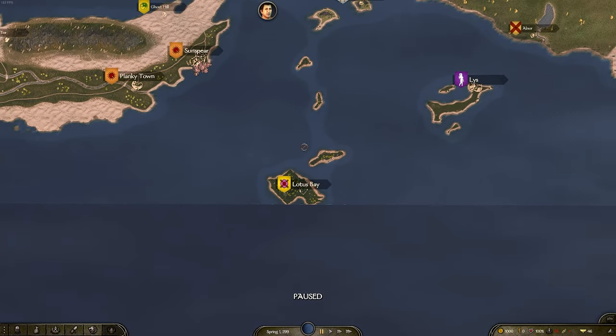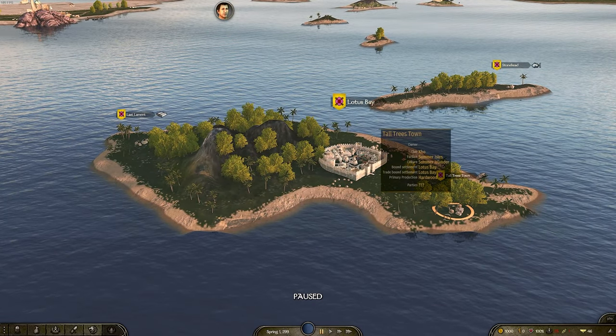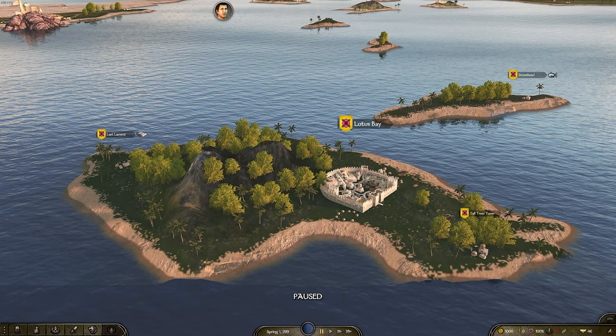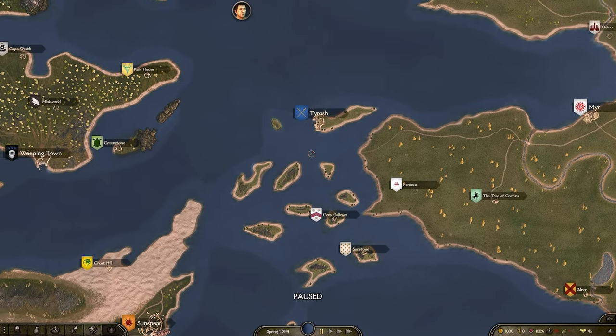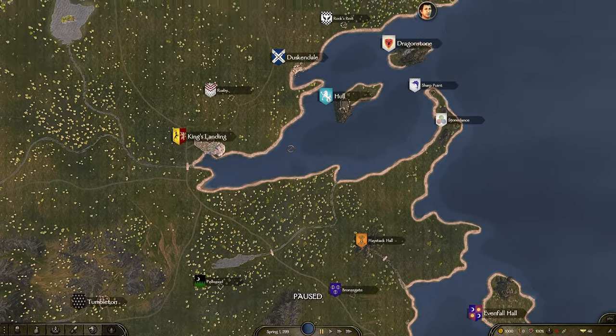The Summer Isles have only really added in the top part of the map with Lotus Bay so far, but they are here now. This would be a great place to start a kingdom if you're looking to forge your own — there are also plenty of other pirate islands and things to mess around with.